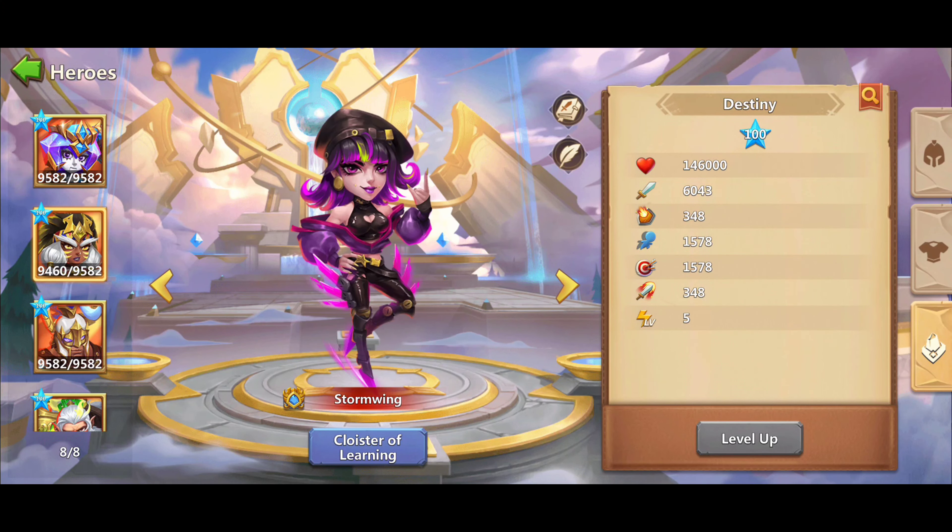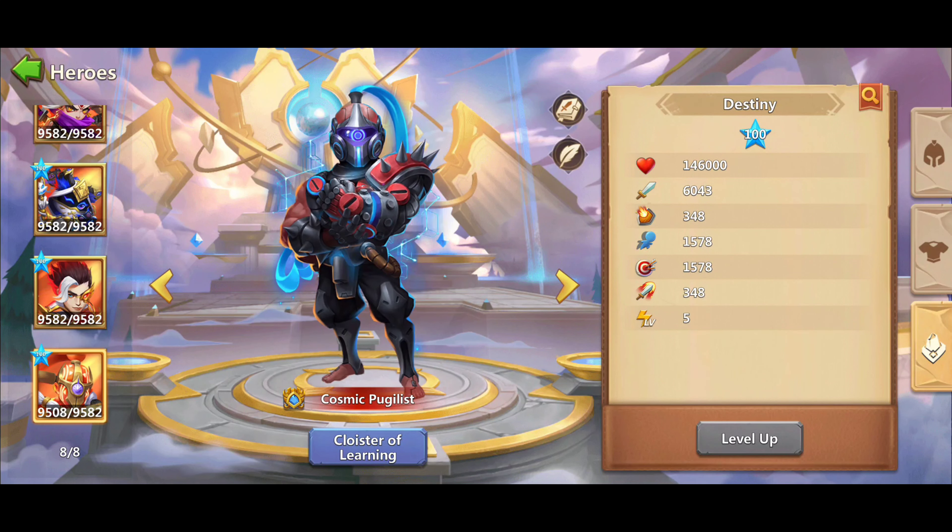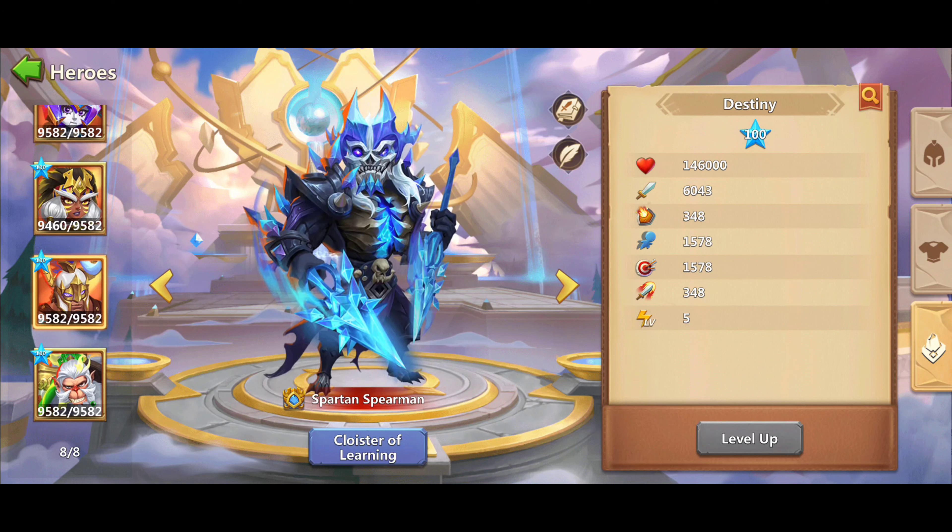The last tab is for the Destiny. Images of heroes on the left side will appear as soon as you click this tab — these are the heroes under the same destiny as the hero you are currently viewing. To upgrade Destiny, all the heroes on the left side need to be upgraded through hero evolution, hero level, skill level, level 10 talent, enchantment, inscription, and traits.